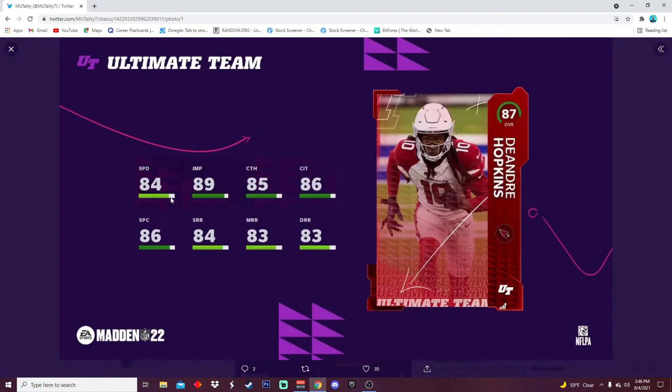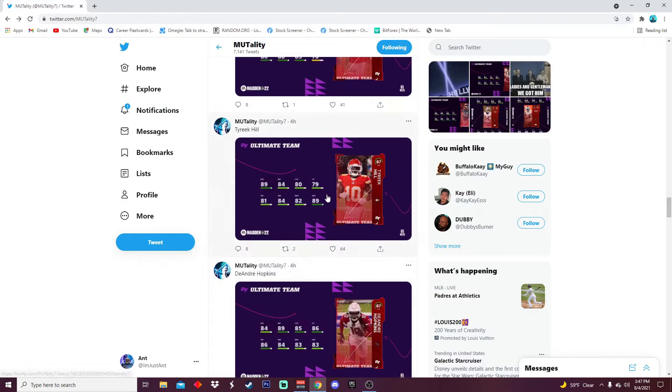Then we have DHop — 84 speed, 89 jumping, 85 catching, 86 catching in traffic, 86 spec, 84 short, 83 medium, and 83 deep route running. Just a solid overall receiver, nothing crazy. DHop really isn't known for speed, but I feel like they could at least give him 85 speed. Some of these cards I already went over, but there are also some new ones, so stay tuned. DHop does not look bad.